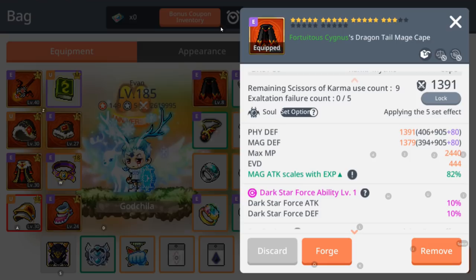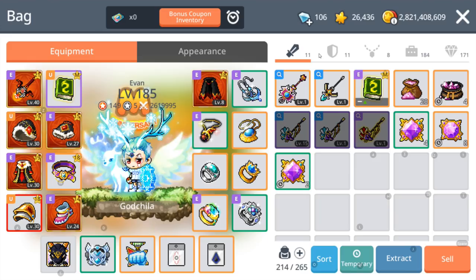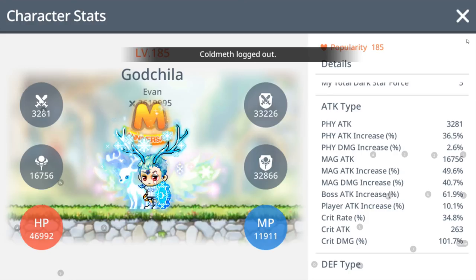Why does it say that my set option attack increase... I'm supposed to do the emblem trace, but it's okay, maybe I'm going to do it last. So let's check when I change — let's keep it at the yellow jewel and look at my attack. It's now 16,756.